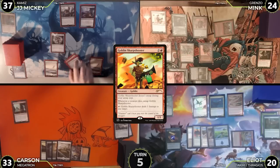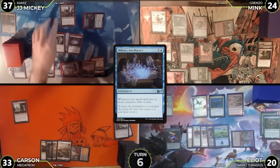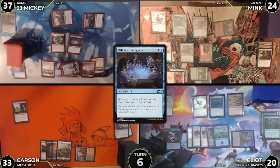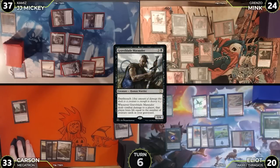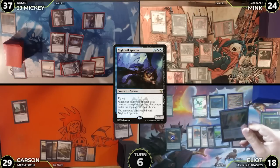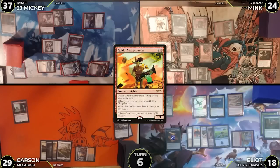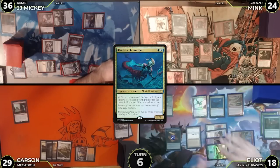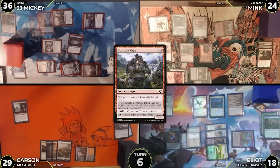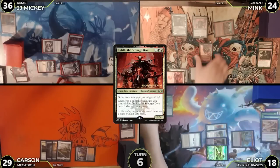Turn six: JJ untaps, draws, casts Military Intelligence, then attacks Elliot with Night Veil Specter for two and Carson for one with Graveblade Marauder, triggering Military Intelligence so JJ draws a card. No blocks — Elliot takes two, Carson takes one plus one from the Graveblade Marauder trigger. Night Veil Specter triggers, exiling River Glide Pathway; JJ elects to play it as his land for turn on the blue side. JJ casts Damn overloading it. Mink responds by activating Sharpshooter targeting JJ for one. Elliot responds by activating Thrasios twice, scrying and drawing Hoarding Ogre then Finale of Devastation.